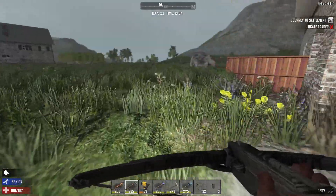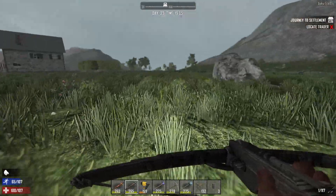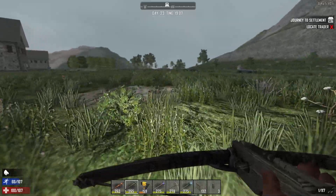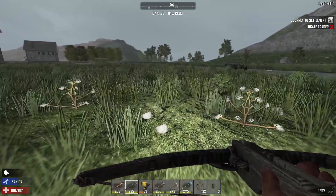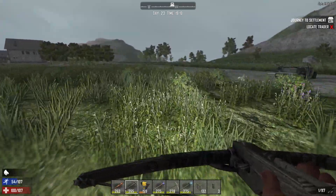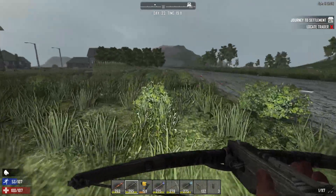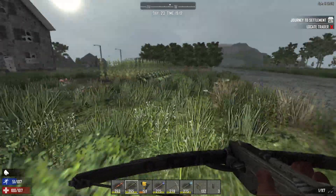That is huge — that is a huge achievement by getting the mini bike pattern. We can now, once we get our forges back in place, make ourselves a mini bike and ride out of here instead of being on foot every day. It's beautiful.